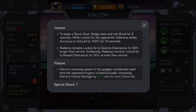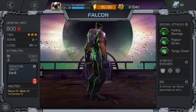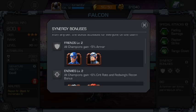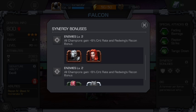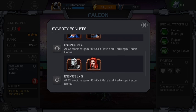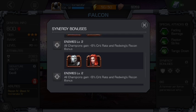I know how to do the first passive ability to begin a Recon Scan — it goes really fast. His synergy bonuses are: he's friends with Captain America, so all champions gain plus five armor. His enemies are Black Widow, War Machine, Vision, and Black Panther, and both of those synergies give all champions a plus six percent critical rate and Wet Wings Recon bonus. The critical rate applies to everyone but the Red Wing part is just for him.